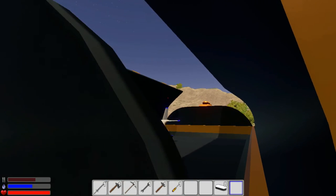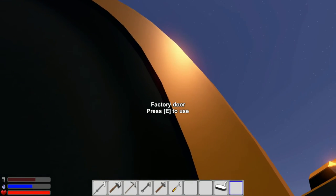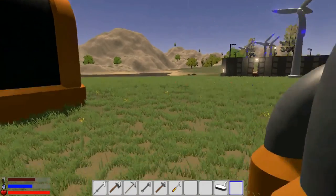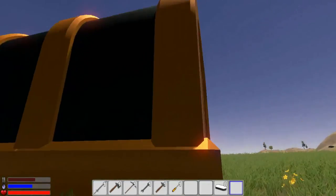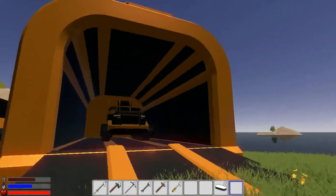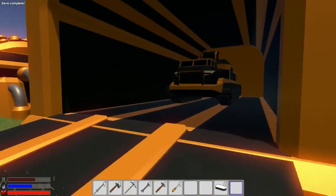There we go - landed it. We can close the door and open it again - the vehicle is still there. We'll just leave it out in the open, no big deal. The other factory should be done now.